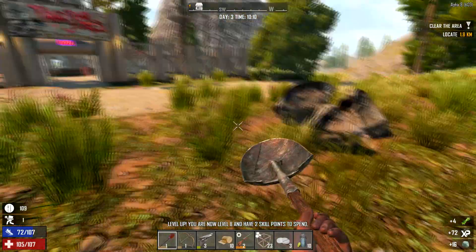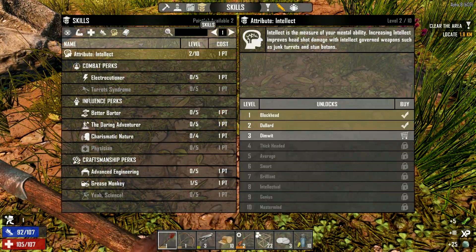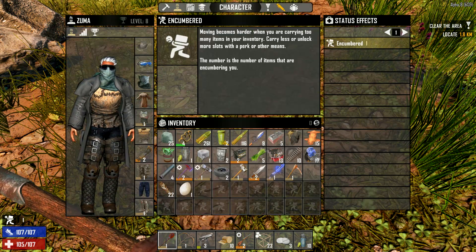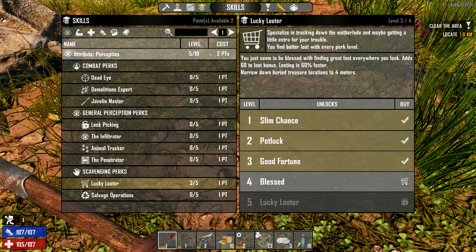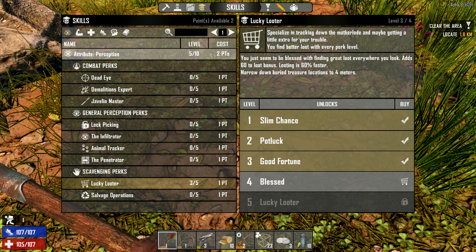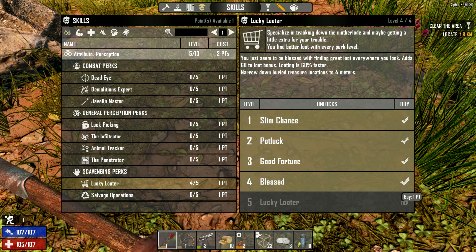Surprised I'm not digging in this place. We've got two skill points to spend — where were we going with this? We made the bicycle, right? The loot train — blessed! You just seem to be blessed with finding great loot everywhere you look. Add 60 to loot bonus — looting is 60% faster! Wow, let's go!